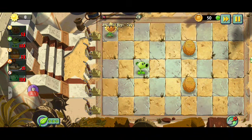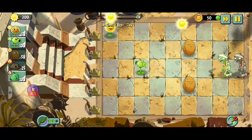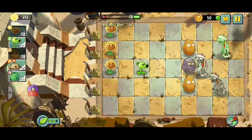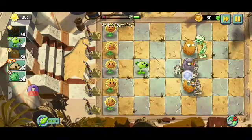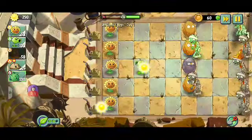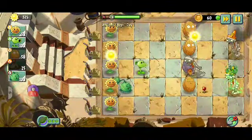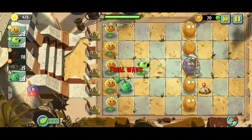Let's try plant food on the sunflower - it gives out a lot of sun. On the walnut it turns into metal - wow! We have three lanes of walnuts. Let's try the cabbage pult - it attacks all lanes, that's great. The potato mine shoots out three potato mines when fed plant food. I think the cabbage pult one was the best - it just attacks all lanes.